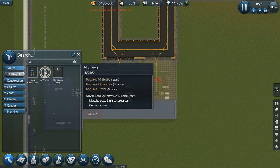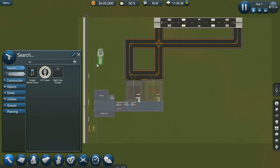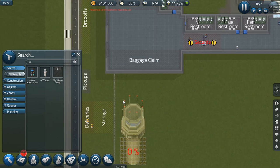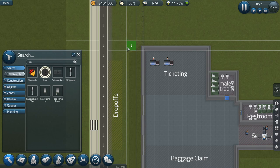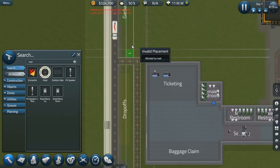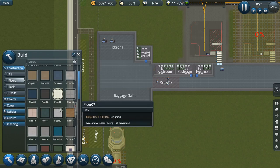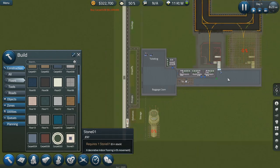And then let's get an ATC — that's a pretty penny, but we are going to need one. Let's put it right here. That's a good area. It won't obstruct a lot of stuff, which is important. So let's go ahead and build a road add-on. And then the most important thing of all — floors. Let's get some nice carpet. Let's get some red carpet for security.